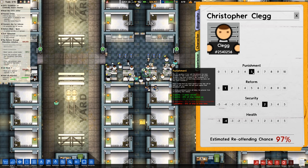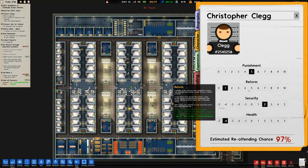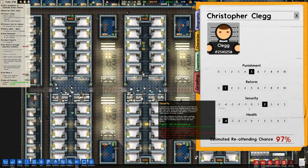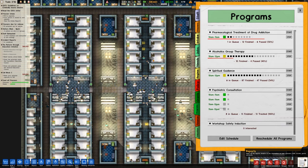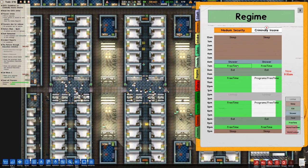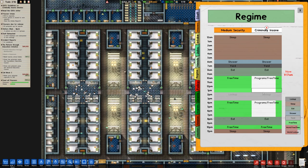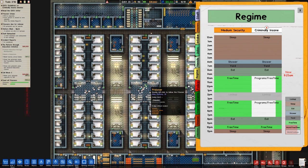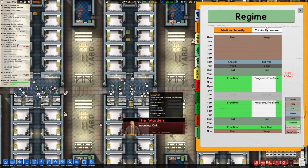One penalty is 33% of stay in free time — well that's because they can't work. Could we just put work instead of work and free time? We probably could. Reform is 1 because they're not doing many programs. Security is high and health is low because they've got an active addiction. Let's try to change that. Regime — shower time, then free time, then yard, then programme and free time, then work lock up. I think work and free time is probably the most realistic option.